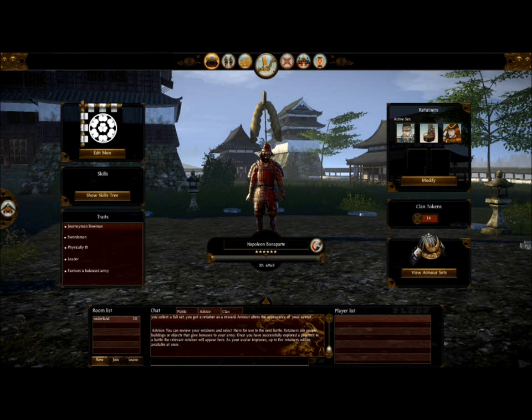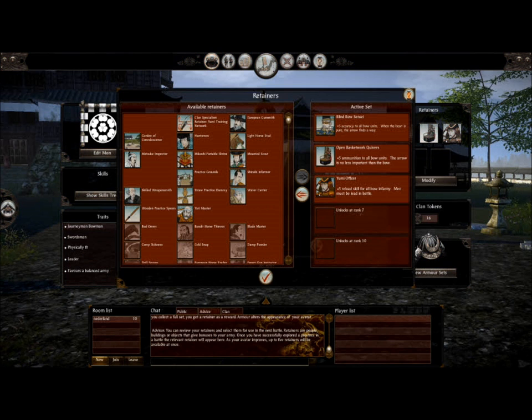With retainers, mine are mainly archery retainers because I think archery units are great in this game. They rack up a ton of kills and they can cause units to route extremely quickly. I've got a ton of kills, especially on the peasant units — I think they're called Aragashu. Use whatever retainers you feel more comfortable with, as they can change the tide of battle if used correctly.